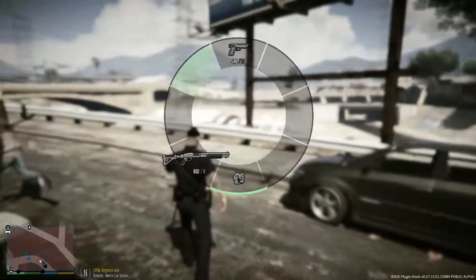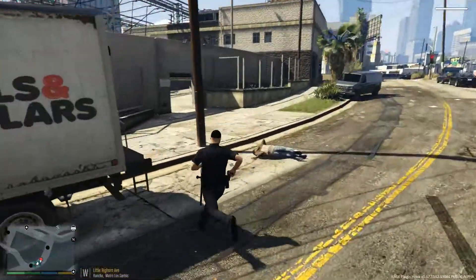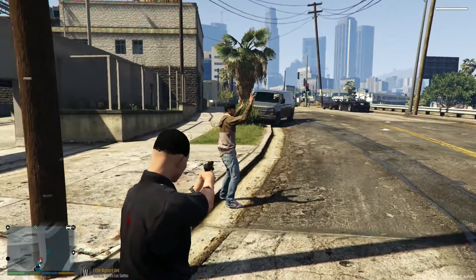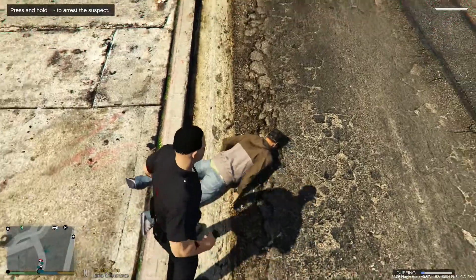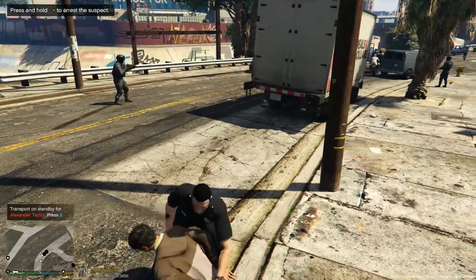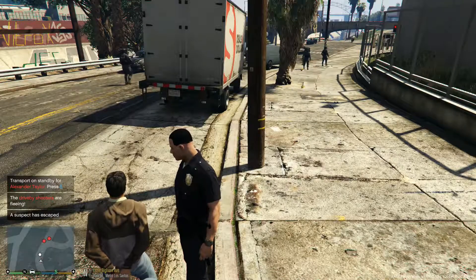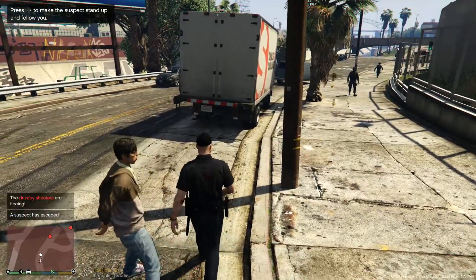Get down sir, stop running — we're gonna die anyway with all these people shooting. Get down on the ground sir, get face down on the ground. Hopefully my backup can take care of these guys shooting at us. Go ahead and put your hands behind your back — you are being placed under arrest today for running from us and for what we originally stopped you for.